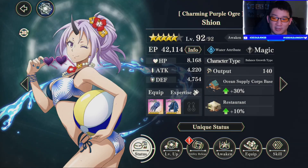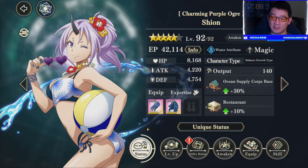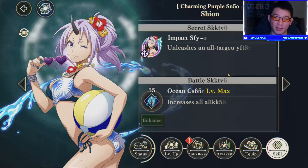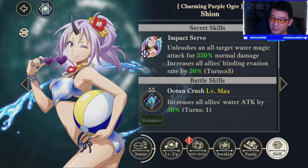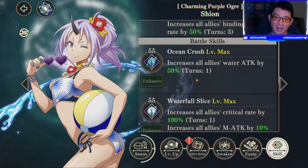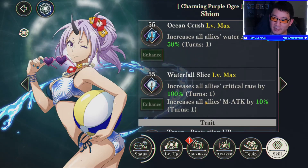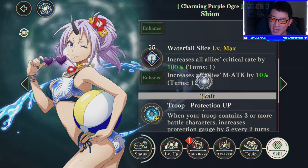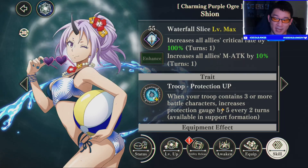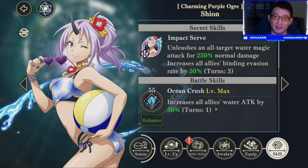I would consider her up there with the hero. She doesn't have a rewind skill, but she does bring a lot to the table. Quick overview: magic damage, AoE ult with a 3-turn 50% chance to dodge bind on the ult. First skill is a massive 50% water attack boost. Second skill is a guaranteed crit and 10% magic attack boost for all allies. And her trait is every 2 turns you get 5 protection gauge. So there is a lot wrapped up in Shion's package.